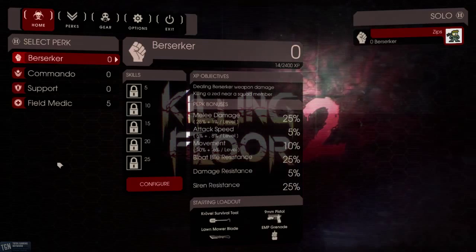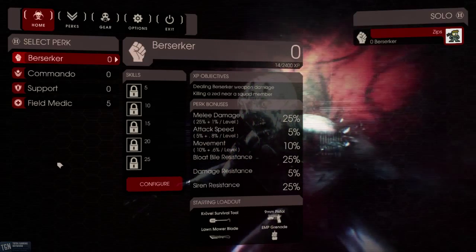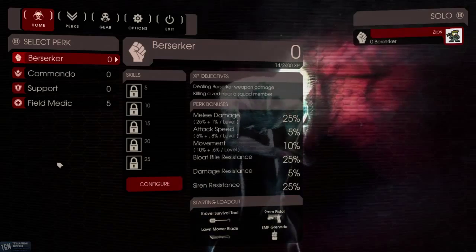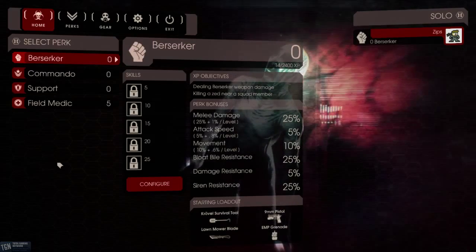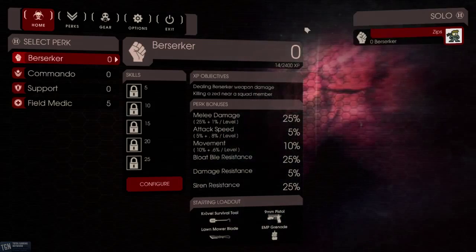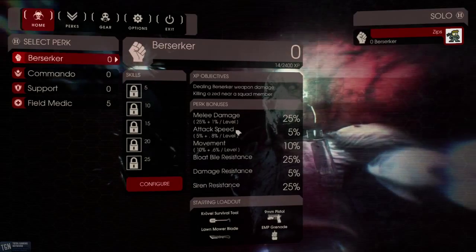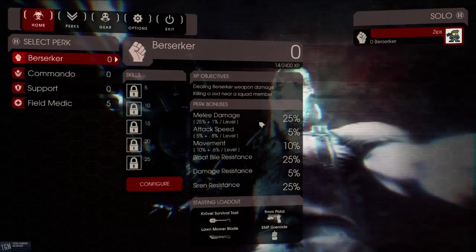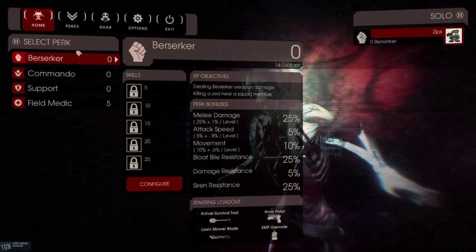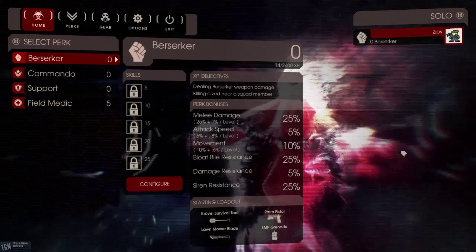I've not played as Berserker — this is the melee-oriented class. I know a lot of people probably love playing as Berserker; they just want to try a little something different, so this is probably the class for you. The Berserker will rank up based on Berserker-specific weapon damage or killing a Zed near a squad member. The perk bonuses include melee damage at 25% plus 1% per level, so you already have a nice 25% melee damage increase over any other class if you choose to play the Berserker.